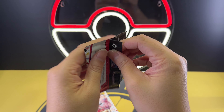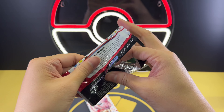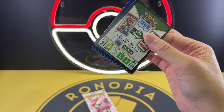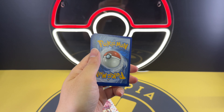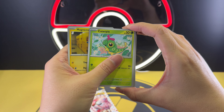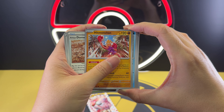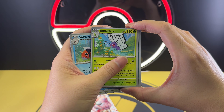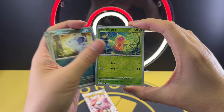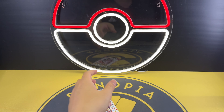Pack number three. I've got a feeling that we may not end up with any hits for this box, because there's a very high chance of that happening. Pack three cards: Magnemite, Caterpie, Eevee, Dome Fossil, Hitmonchan, Seaking, Butterfree, Needle Rain, Weedle, Starmie, and a common Water Energy.